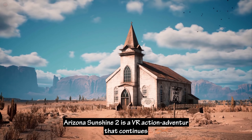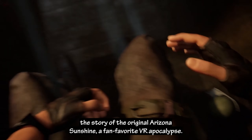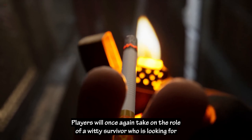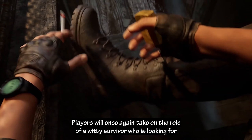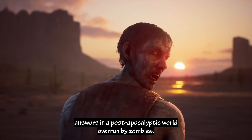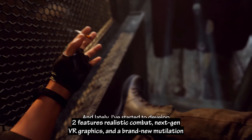Arizona Sunshine 2 is a VR action-adventure game that continues the story of the original Arizona Sunshine, a fan-favorite VR apocalypse. Players will once again take on the role of a witty survivor who is looking for answers in a post-apocalyptic world overrun by zombies. Along the way, players will encounter new and old friends, including Buddy, a loyal dog companion who can help fight off the undead.